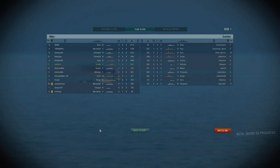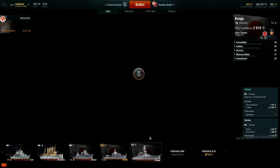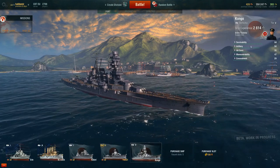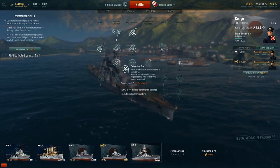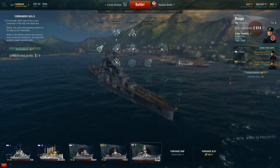That, ladies and gentlemen, is the Kongo class battleship. Fun fact: it was originally designed as a heavy cruiser for the Royal Navy, but we sold the designs to Japan. They extended the hull, fitted big guns, fitted big amounts of armour, and called it a battleship. So that is the Kongo — with all 203mm of armour in some places. I hope you guys enjoyed; I certainly did. This is a very very fun game and I hope you guys get the chance to play it. I highly recommend it. I'll see you guys in the next one.